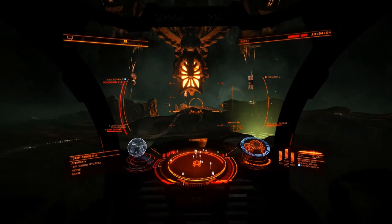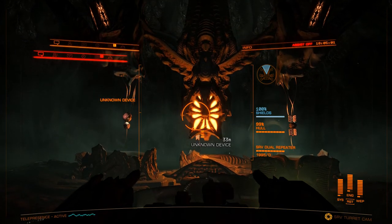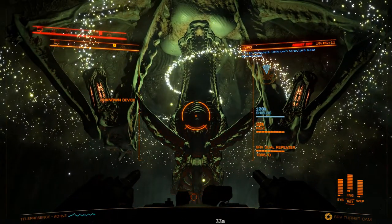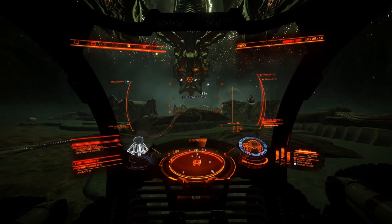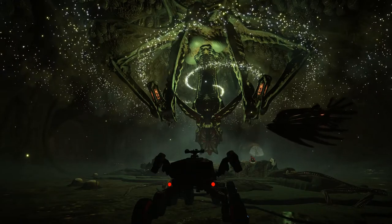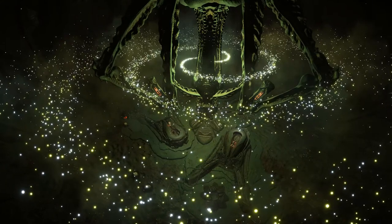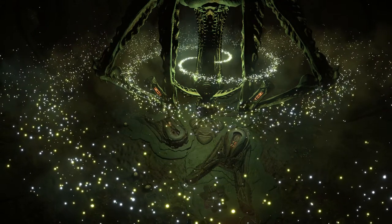All that's left is to target the unknown device and scan it. And there you go — the alien star map comes to life. Now we just have to figure out what it means, where it points, what it's telling us. Man, it sure is beautiful. It's one of the most amazing things I've ever seen in a game. I'm sure there's a message in here for us of some kind — we'll have to think about it and come up with it. Very exciting!